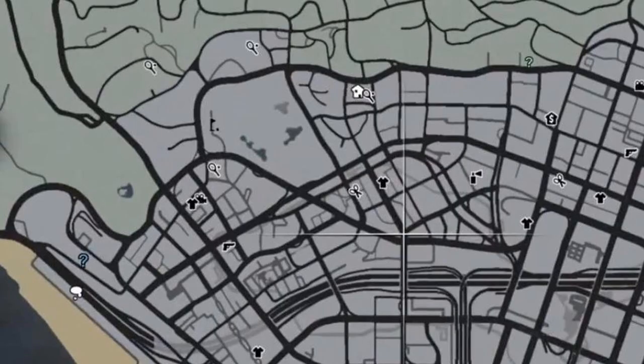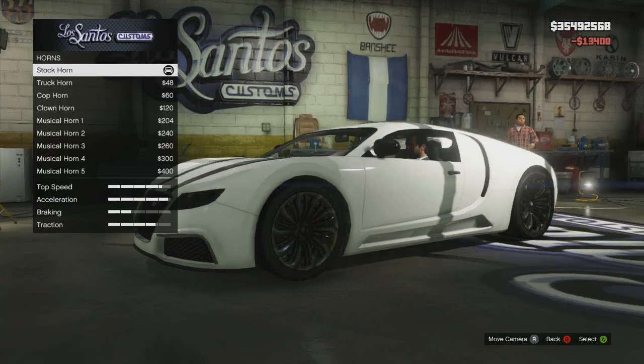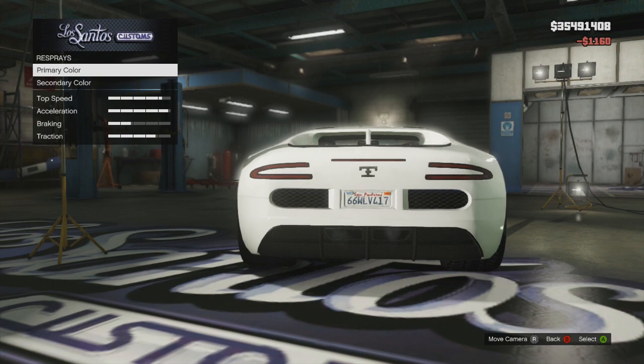This location is actually based on the Bugatti Veyron parked at Rodeo Drive in real life. It's pretty similar to real life, but anyways guys, that was the fastest supercar in GTA 5, which is also the fastest car in GTA 5.